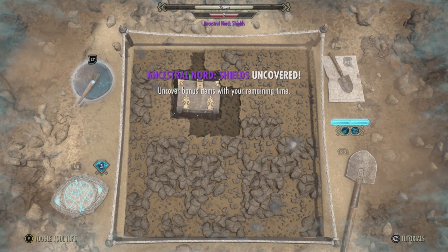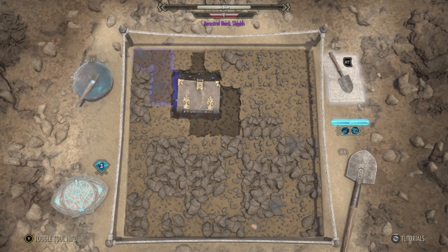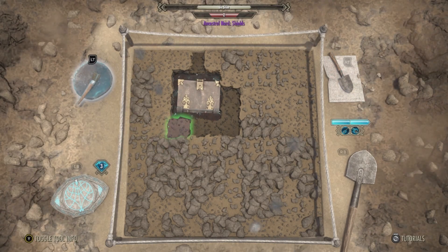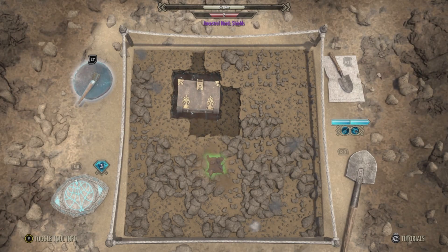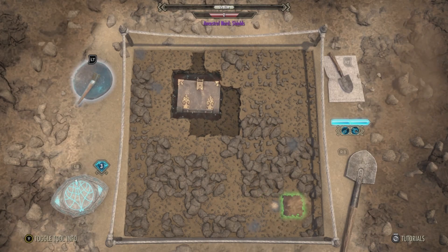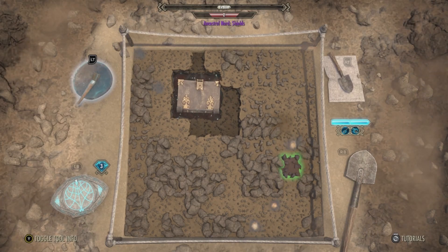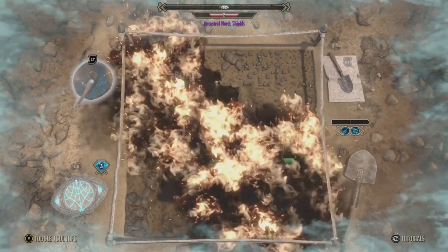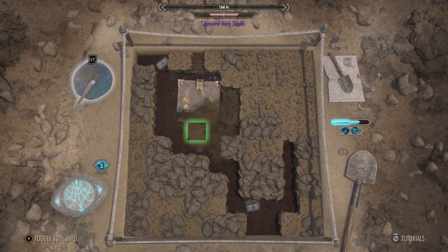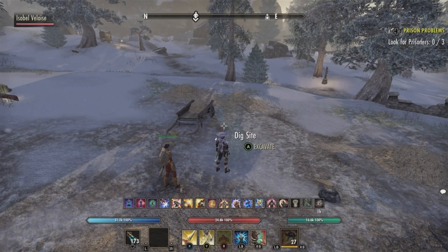There we go. A little trick with this one: as long as everything is on the same level, you can hit this and clear that layer. You want to go and find the rest of the items. We're still good — I can go all the way up there. There you go, got the whole thing, and boom — I got two items discovered. I got my Ancestral Nord Shields and some bonus loot.